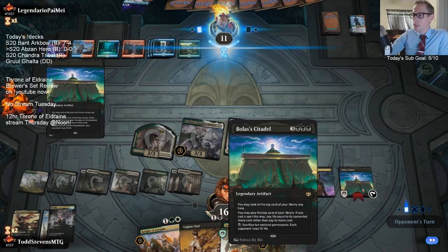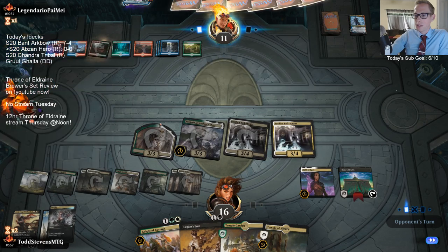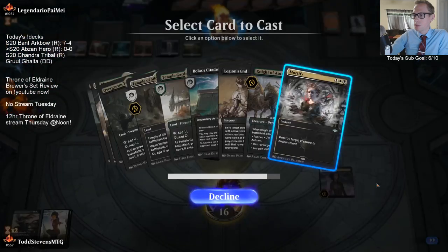Citadel can only sacrifice 10 non-land permanents - not lands. So we have 1, 2, 3, 4, 5, 6 - we have 6 permanents. I don't like this Citadel bug.